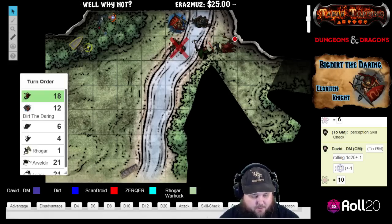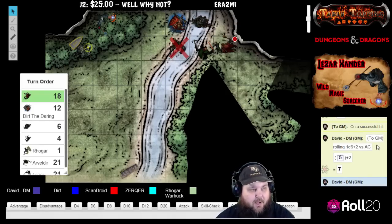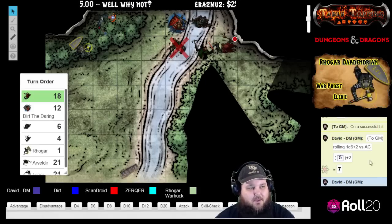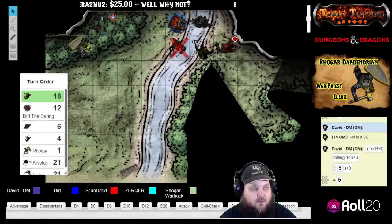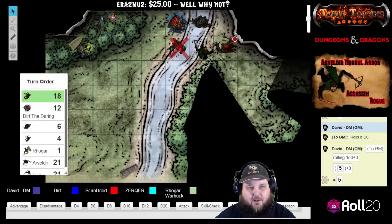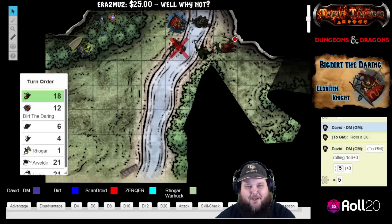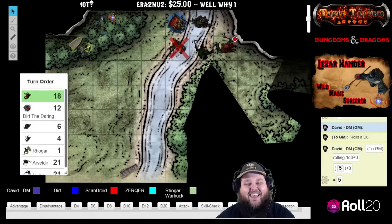He is shooting you with his shortbow — that is a 24 versus armor class, which is a natural 20 for a crit. I'm so sorry about this. You take a total of 12 piercing damage from the critical strike from the goblin. You're down. Go ahead and put your life-and-death saving throws up. That really sucks for you.